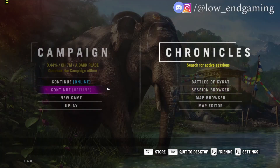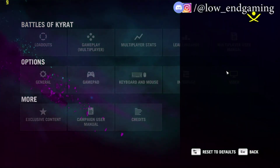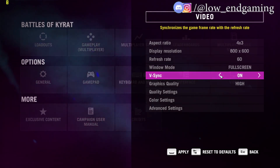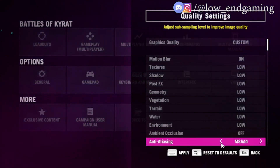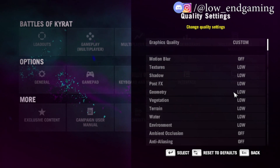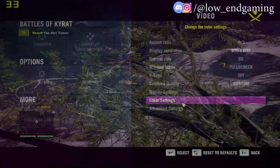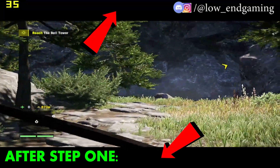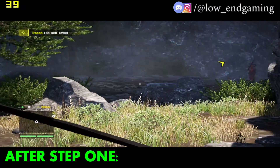Let's do step number one, which is the easiest one — changing the in-game settings. Just open the game and go to settings, then click on video, then follow me and copy all my settings. Now the game is working on 30 fps, but there is a problem with this step: the black bars. The game is not working on full screen. Don't worry, I have a fix for that. You can play with that, but if you don't want to, then follow me.